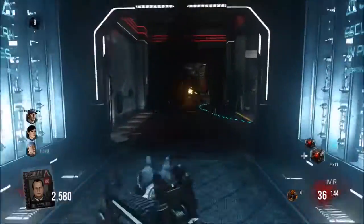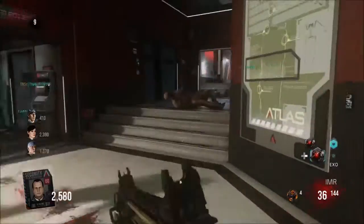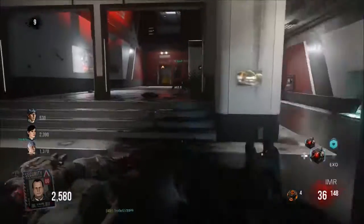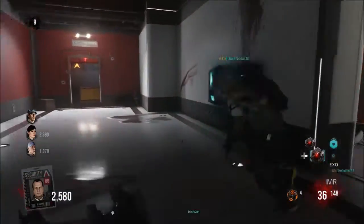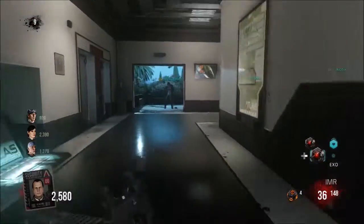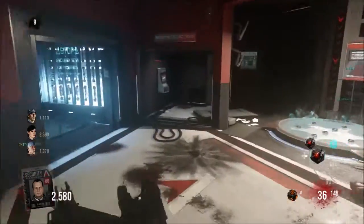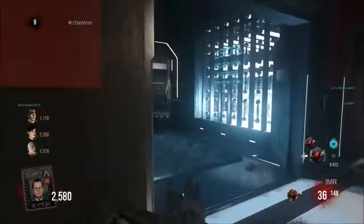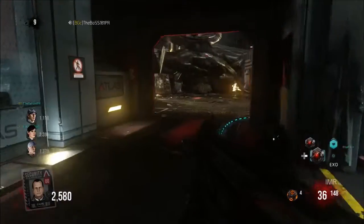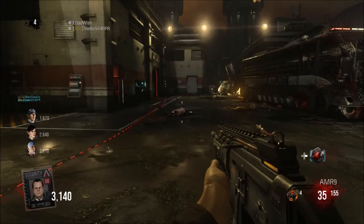Hey guys, what's going on? It's ProXP here, and today I'm bringing you my third video for today. We're going to be taking a look at how to get to the exo suit station from spawn, specifically from the left door.